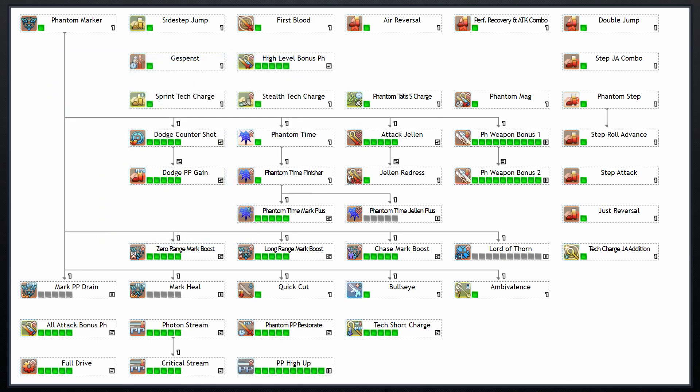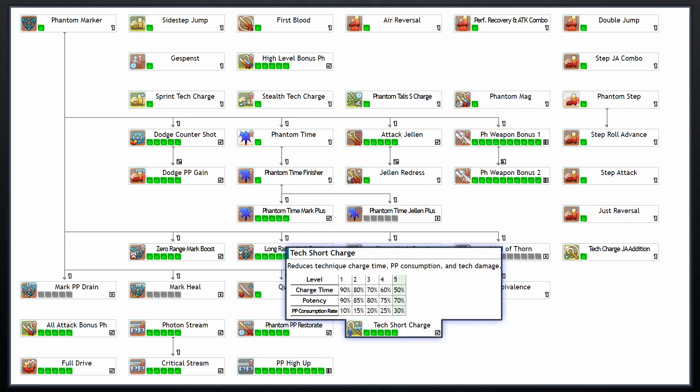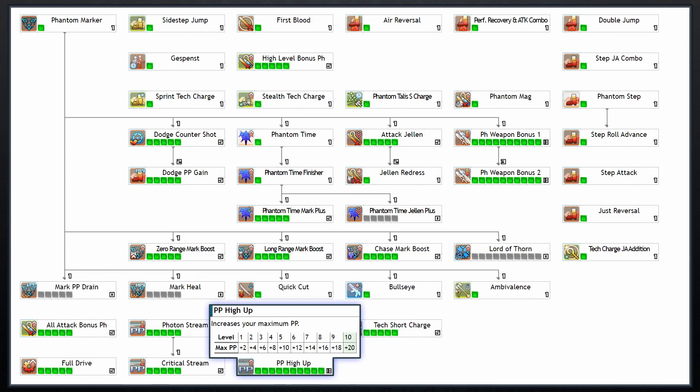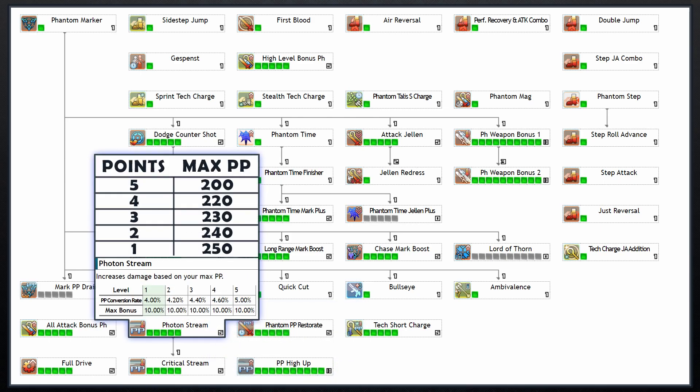Because of the way this tree is laid out, let's jump to the bottom and cover each section one by one. Starting at the bottom right, Tech Short Charge at max sacrifices 30% of your tech damage in return for cutting your tech charge time in half and reducing tech PP cost by 30%. Phantom PP Restorate increases your active and passive PP regen by 30%, which is pretty amazing. PP High Up gives another 20 PP, and you may want some or all of it due to the next two skills. Photon Stream increases your damage based on your maximum PP — the damage bonus doesn't increase as it levels up, but the PP-to-damage conversion rate does, so with level 5 Photon Stream you need less maximum PP to get the max 10% bonus. Use the on-screen chart when deciding how many points to invest.